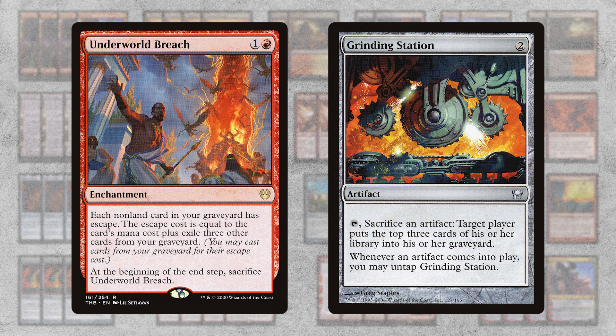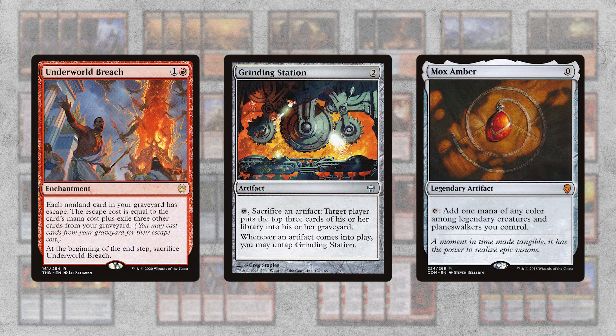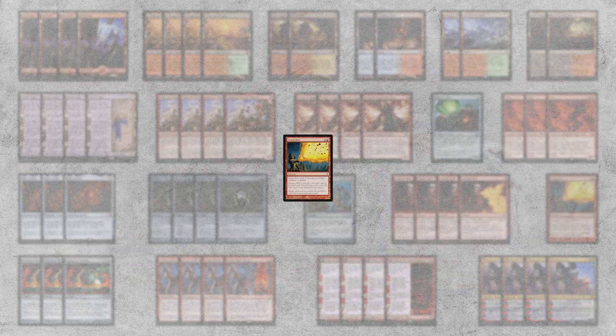Underworld Breach lets you play the zero mana artifact from your graveyard by exiling three cards, so you basically get to self mill your whole deck. You use Mox Amber as one of those cards, and combined with a few legendary permanents it lets you generate mana. The ultimate kill is Grapeshot.